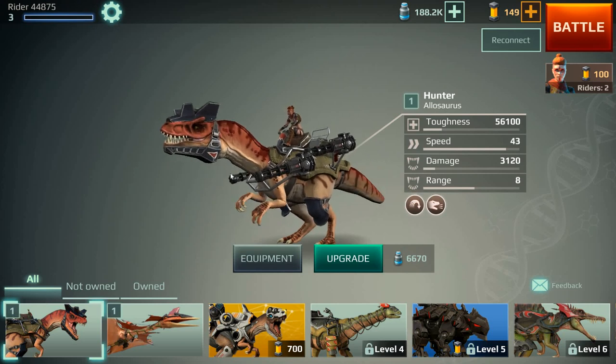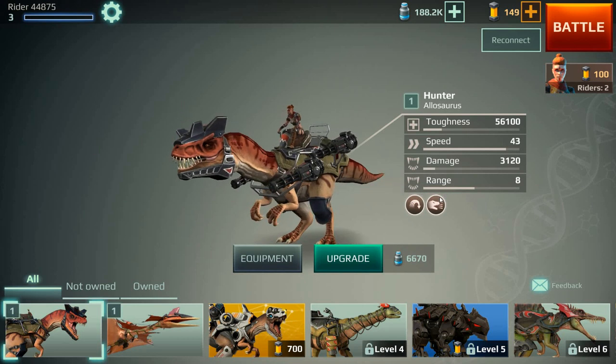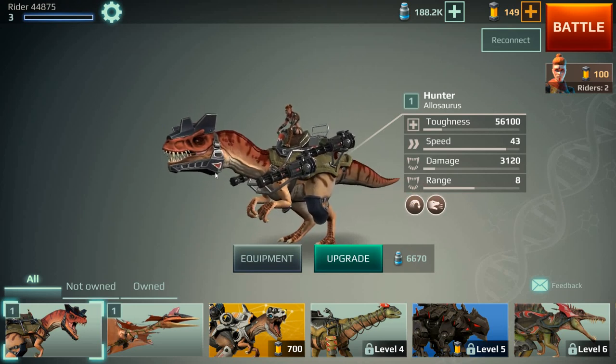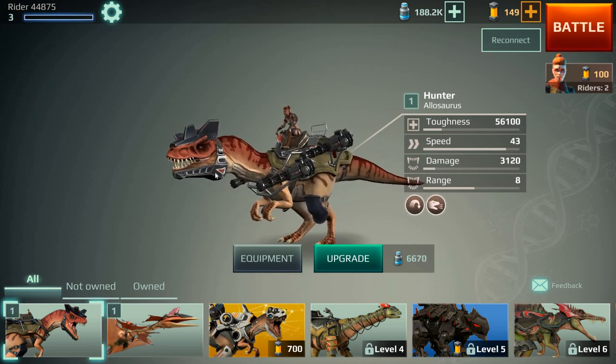Hey guys, James here, and we're going to go through another Full Metal Monsters FMM overview. This time we're going to look at the weapons of each dinosaur. This is for beta release — we're currently on release 0.3. Everything you see here is subject to change in later updates, but these are the way the weapons stand for the moment.